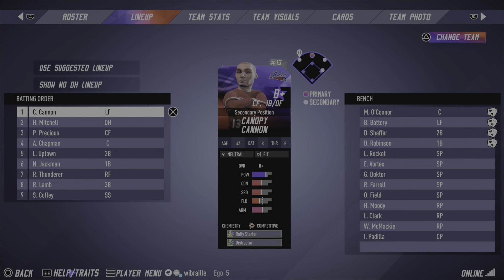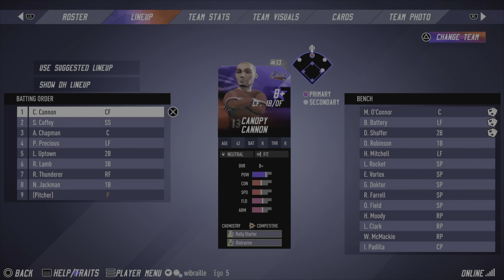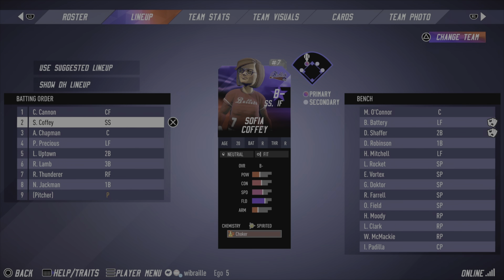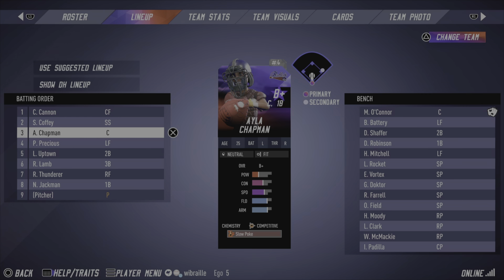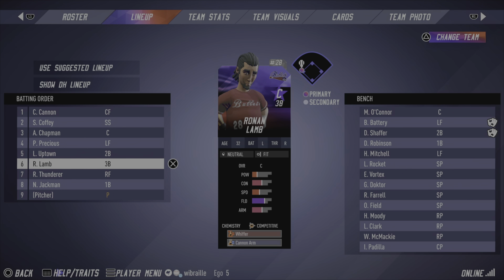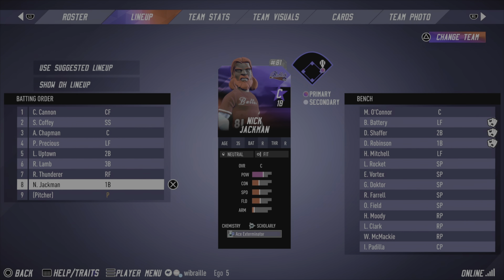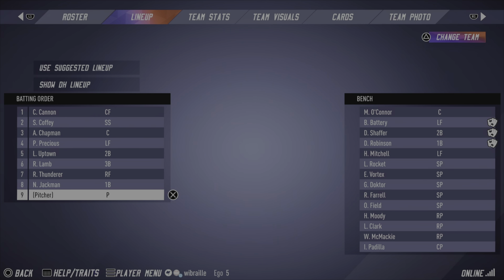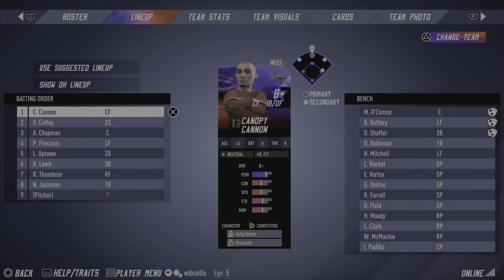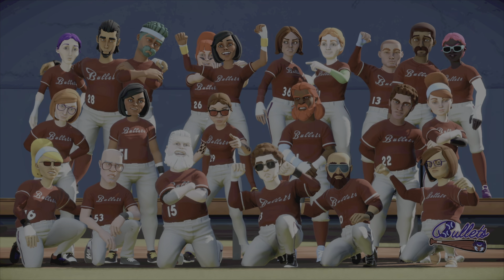In terms of a lineup, I've got some thinking to do — if you have any ideas, let me know. Here's where I'm leaning: Canopy Cannon in the leadoff spot, Sophia Coffee in the two hole, Ayla Chapman batting third as catcher — good contact, decent speed. Princess Precious doing cleanup duties. Layla Uptown in the five spot. Ronan Lamb with decent speed. Royal Thunderer out in right. Nick Jackman. Then the pitching spot and back to the top of the order with some good bench options.